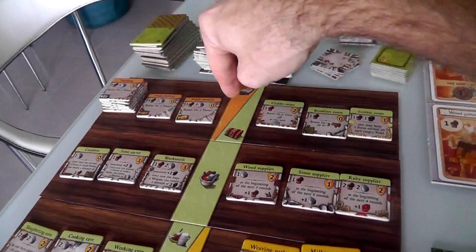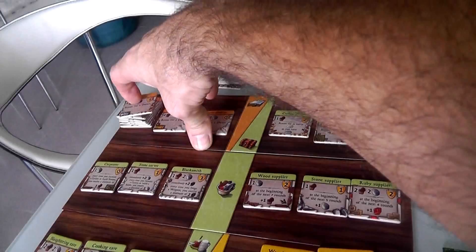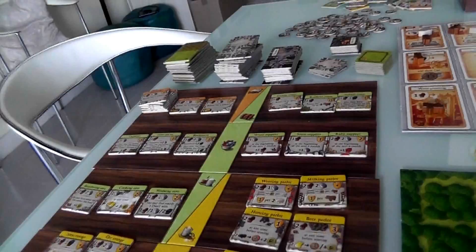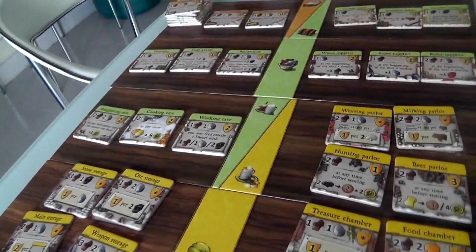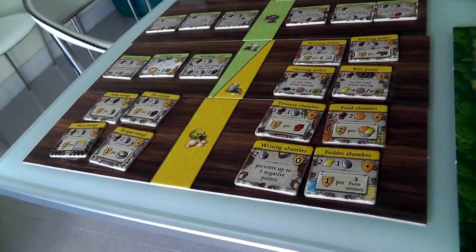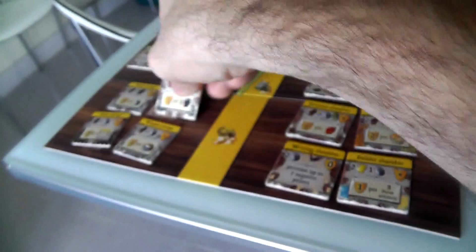These types of rooms in the orange section expand my house so I can have babies and get more workers. These ones with the treasure chest do all kinds of special things. These ones help me be better at resource gathering — stone, wood, ore. These ones help me generate food, which is hugely important because you've got to feed your family. These four help with food and also give in-game victory point conditions. And all eight of these are about in-game victories — like ore storage gives one victory point per two ore, or weapon storage gives three victory points per weapon built.